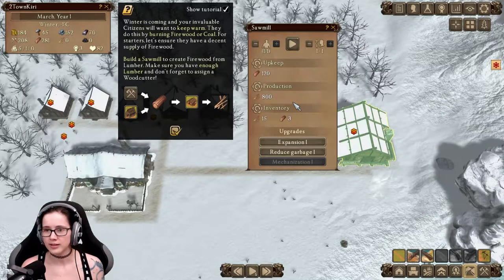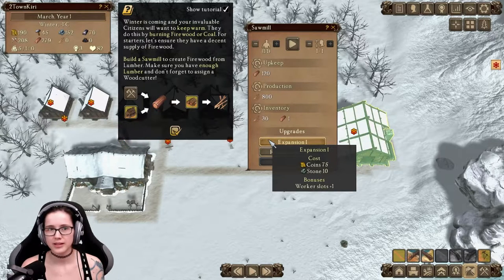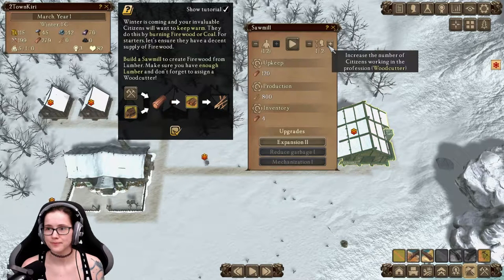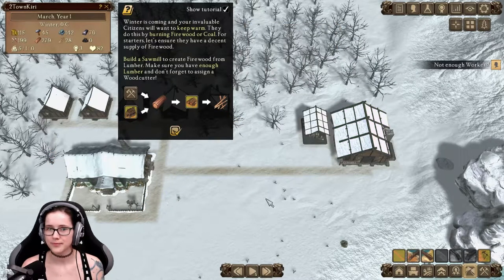We have one person working here — that's the upkeep. Production. Upgrades. Expansion costs money and stone. I don't think I should do this now — although then two people can work here. I will do it. Increased number of citizens working here. I can do this from here as well, not just the job panel.